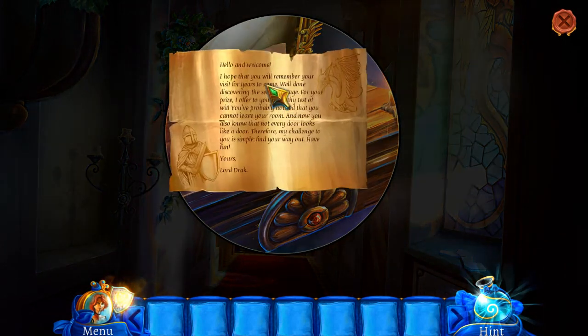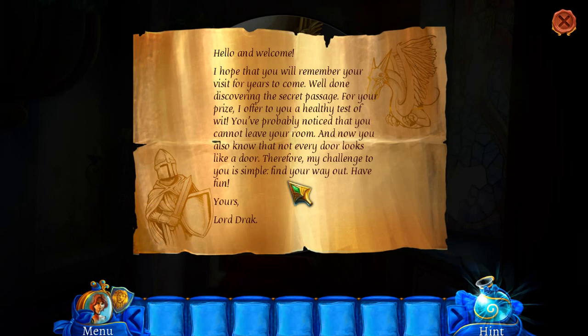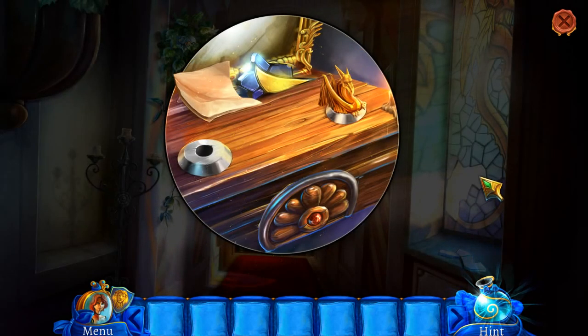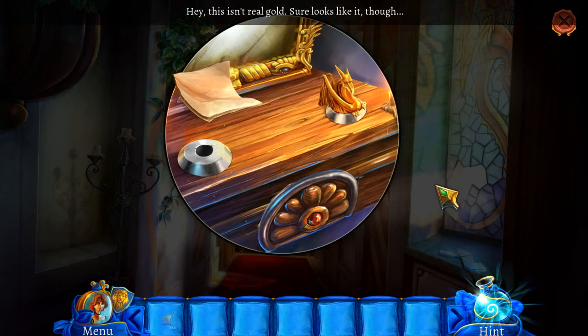Here's a little explanation. The guy who owns this place, Lord Drac, created this fun little challenge for us. "I offer you a healthy test of wit. You probably noticed you can't leave your room, and my challenge is simple: find your way out. Have fun, Lord Drac. P.S. This is clearly not some sort of evil plot, and I didn't just kidnap your husband. Ha ha ha. No, that would be mean."